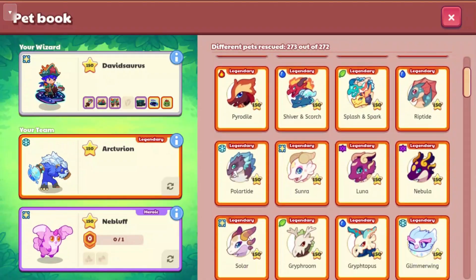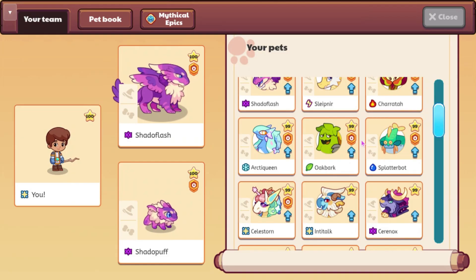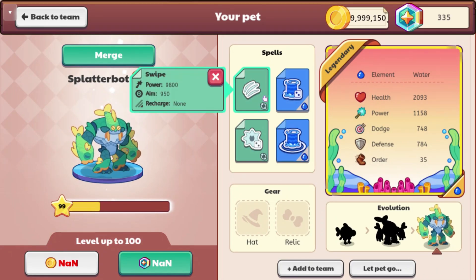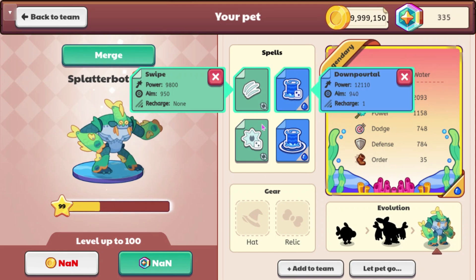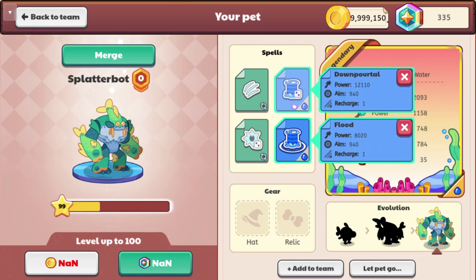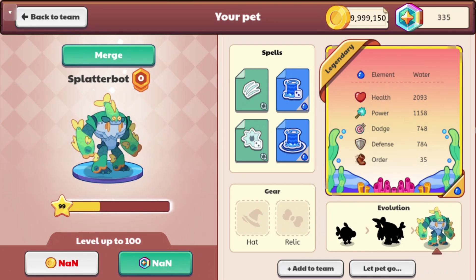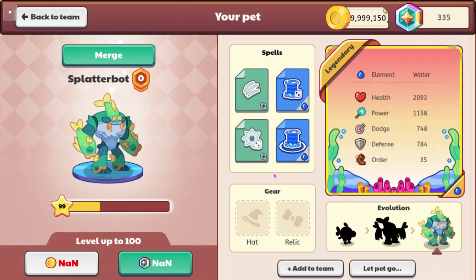I think it's going to be a water variance of BitBot. I did have to go on a new account, but we were able to find it. Here is SplatterBot, which is a new pet that you can find inside of hard mode. It looks really cool. It does Swipe as its first spell, then Down Portal, Ram, and Flood. Its stats are 2093, 1158, 748, 784, and an order of 35, which I don't think is very good.